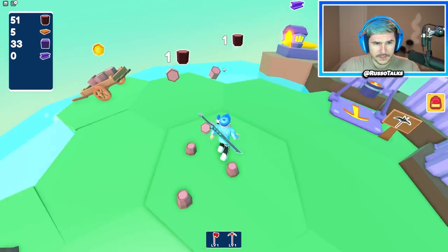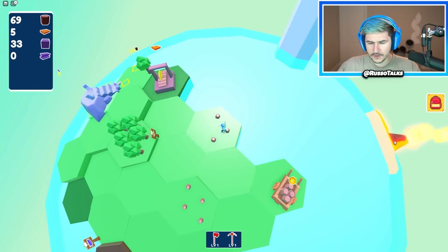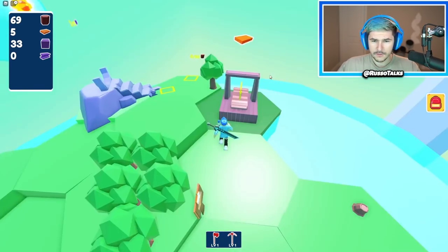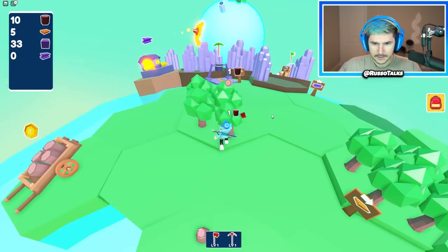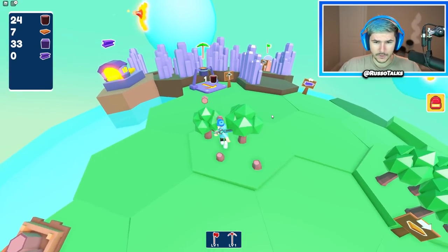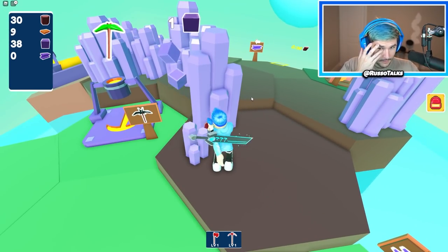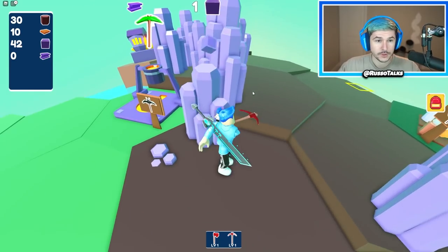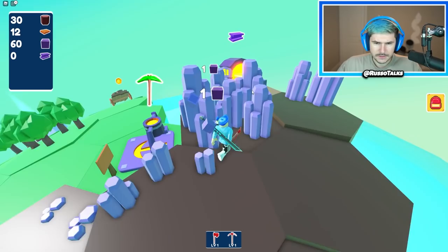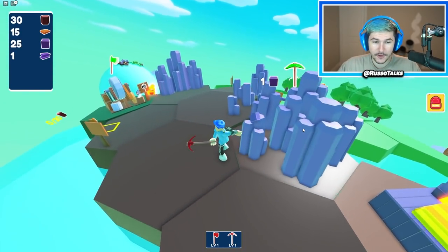It seems like the upgrade might give us more materials per swing — like two wood per swing or something. We got ourselves a lot of wood — we need to make some more planks, let's get up to 60. There's like a volcano over there — there's so much stuff on the star, like volcanoes. Let's make 20 planks. I think we need 30 planks to do what we're trying to do, so we'll need more wood. So that's power by two — I don't think it gives us more per swing, but it'll probably just swing a lot faster.